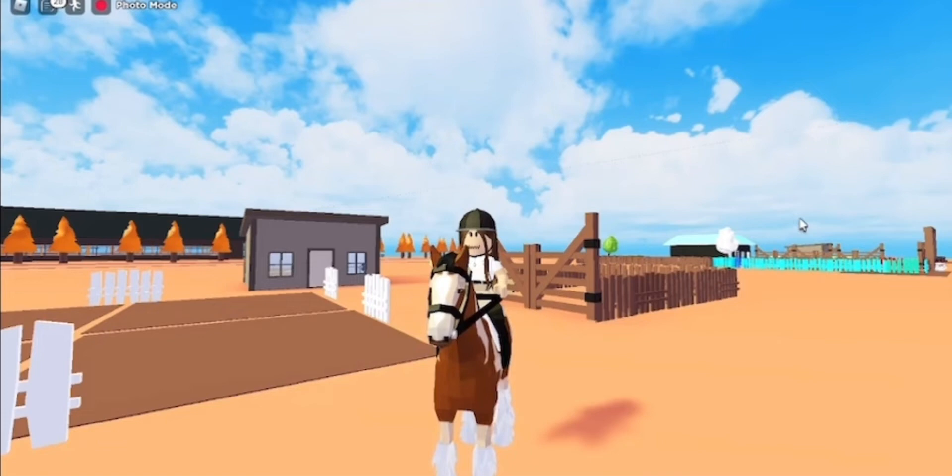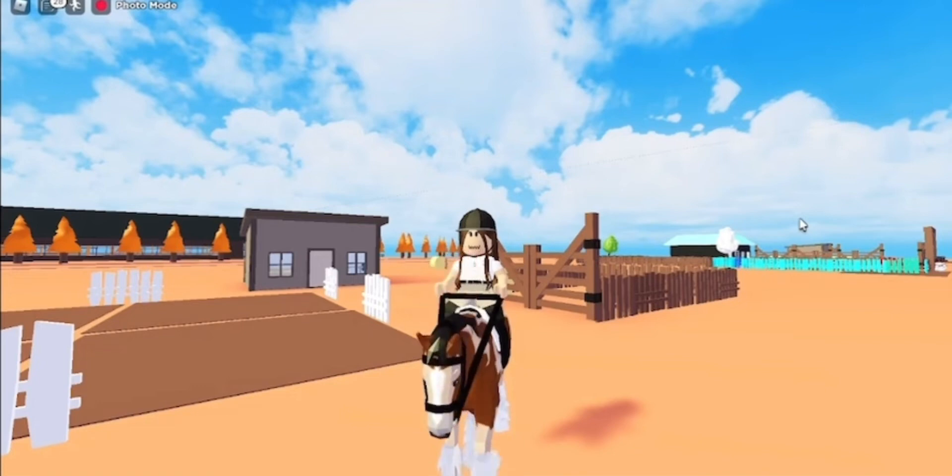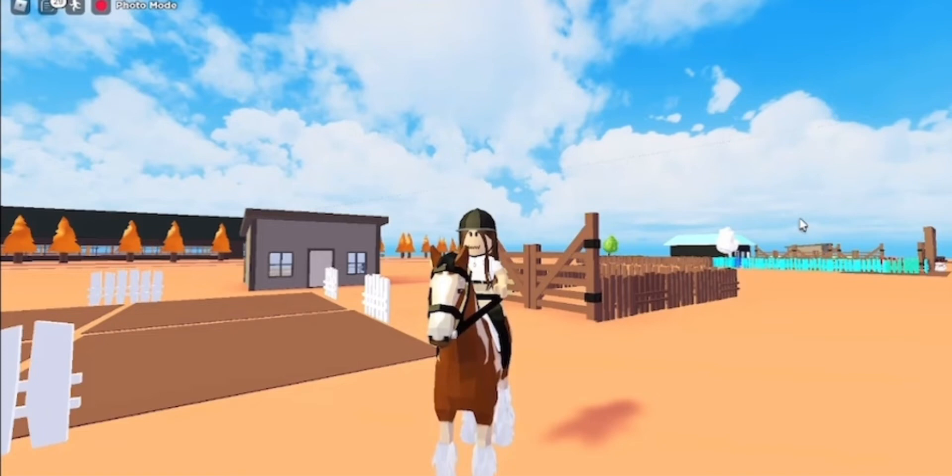With the quality of life update we get a new farm shed to spawn your horse at your ranch, which I think is so cool. We also get a new farm wash rack, which means you can bathe your horse at your ranch.